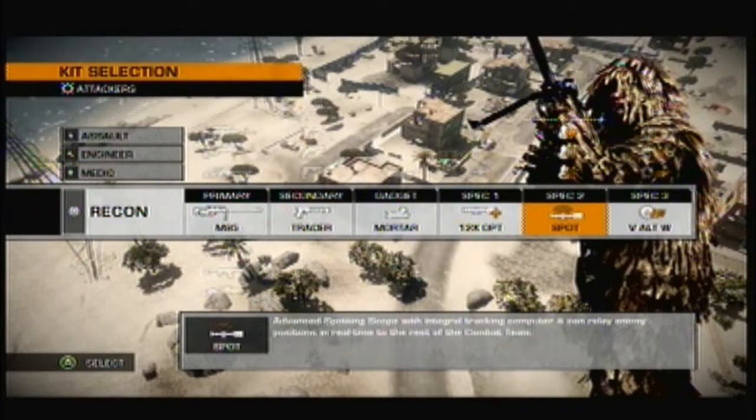Or I can also use spot, which sends out a signal when enemies are around me and it will beep - just like that radar ball thing - and it'll let you know that they're close. And over here is all for vehicles.